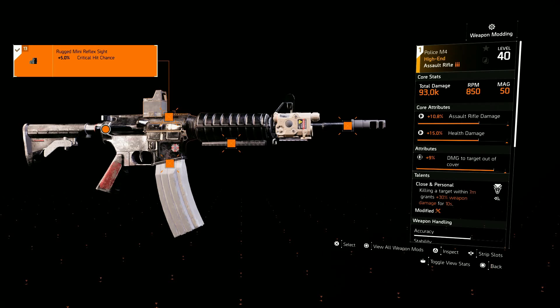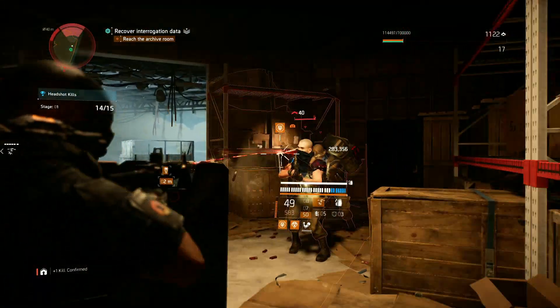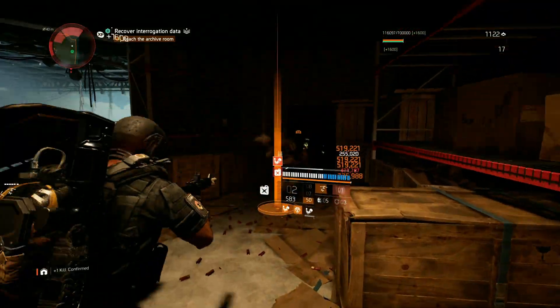This weapon has Damage to Target Out of Cover, which is multiplicative. It also has the talent Close and Personal: killing your target within seven meters grants 30% weapon damage for 10 seconds. This is how we're going to be helping our build increase damage. If you don't want to use Close and Personal, you can use In Sync or Measured — mostly just going for stuff that increases weapon damage.